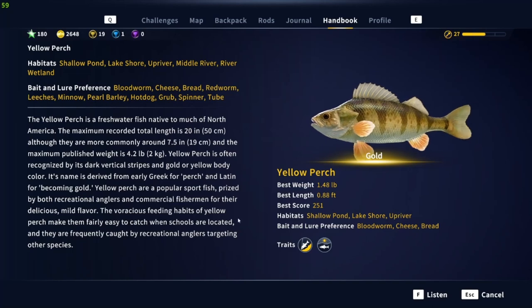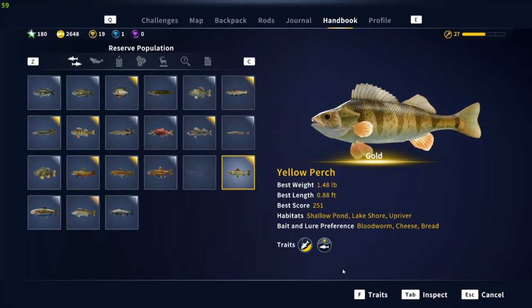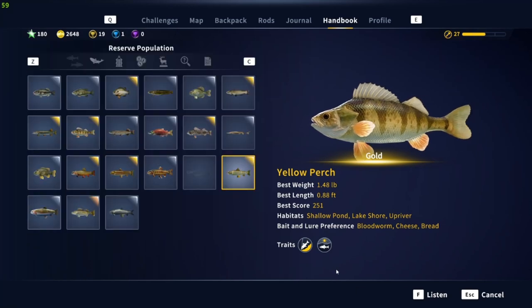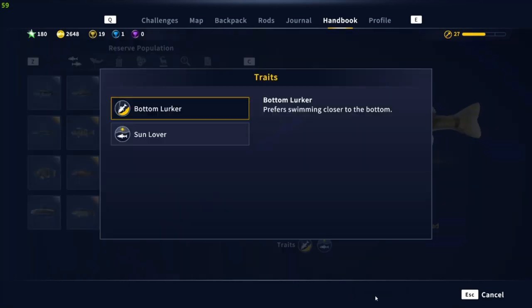Down here are the traits. Yellow perch are bottom lookers — they stay close to the bottom and they're more active during the sun.